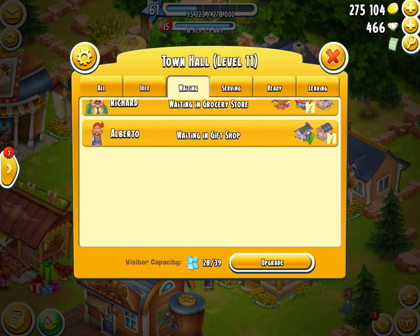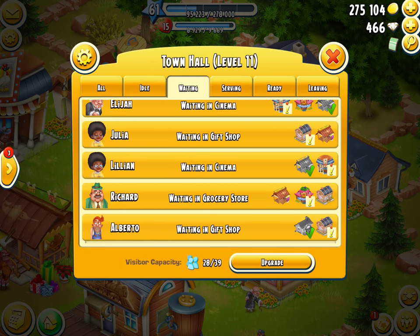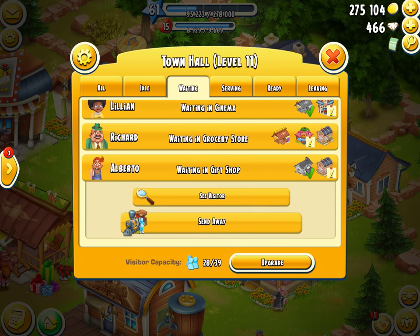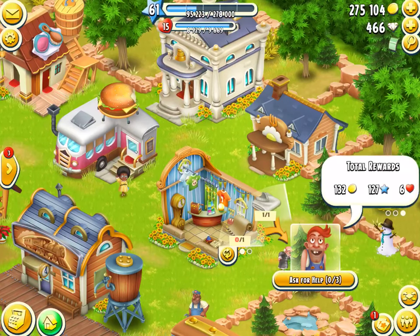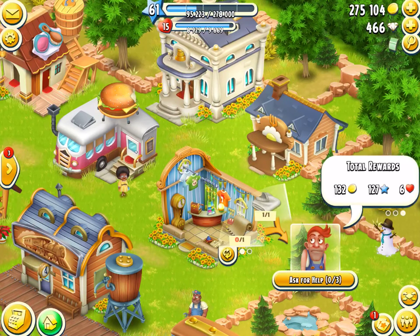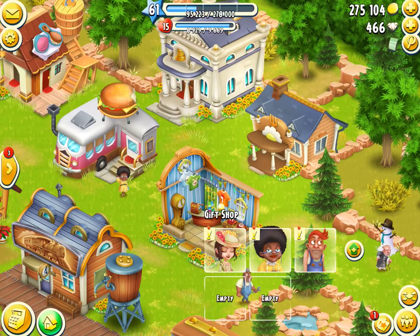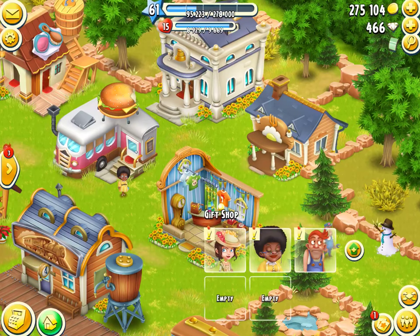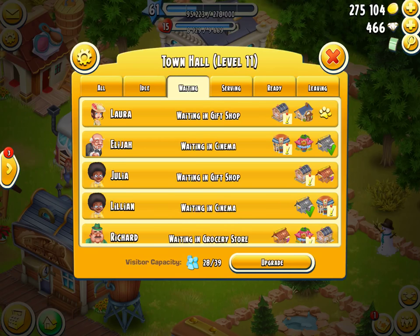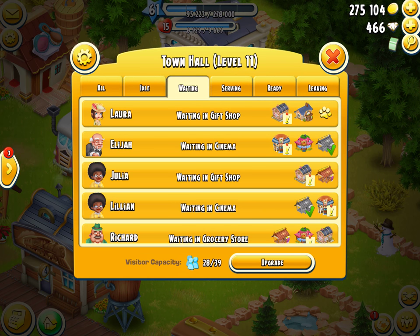I'll find Alberto in the Waiting list — he's waiting in the gift shop at the bottom. I can click on him, see the visitor, and go straight to him. If I also want to see who else is in the gift shop, I click the person — not the building — and the other people show up. All the townies in Waiting are people inside a building waiting to be served.